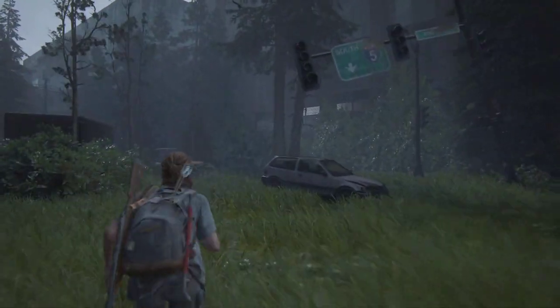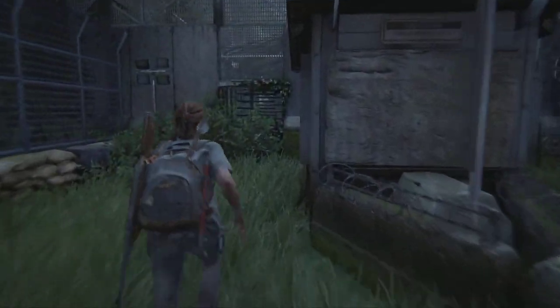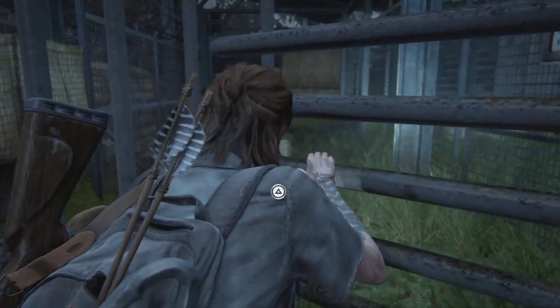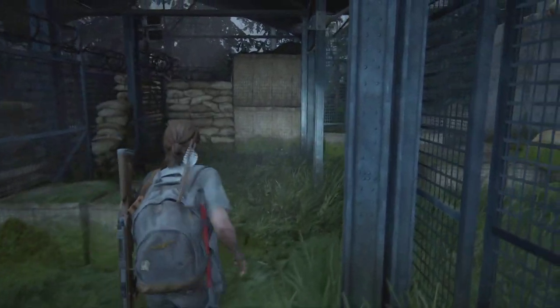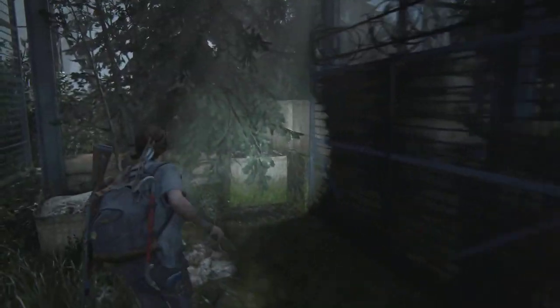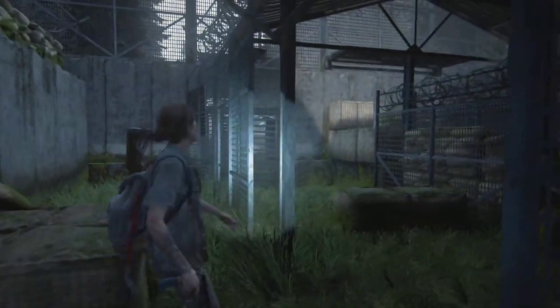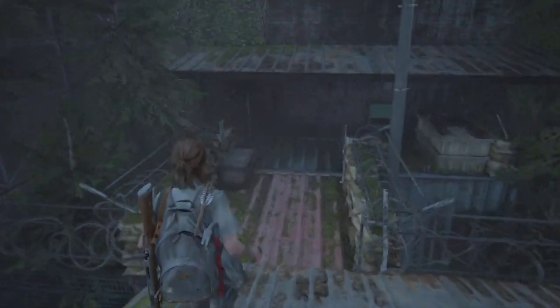Hello and welcome to part 10 of my grounded mode playthrough of The Last of Us Part 2. We just did the second flashback - we killed the bloater with Joel - and we're on to the second half of day two Seattle as Ellie. Just gotta make our way over to the hospital to hunt down Nora, but we've got some exploring to do beforehand and a few things to pick up.